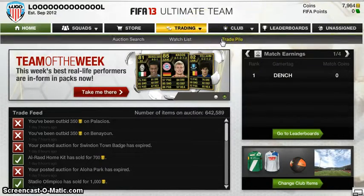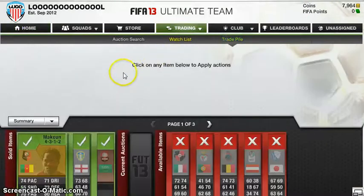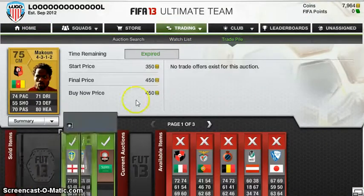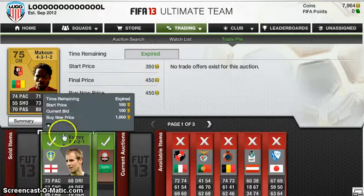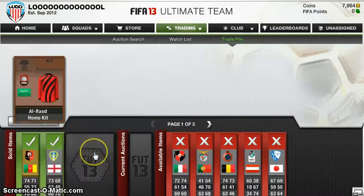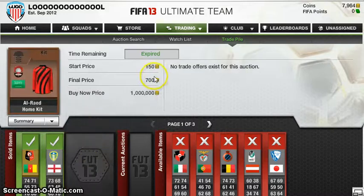I'm just going to take you through what I've got in my trade bar, and I may have a video out later on the team of the week. Maku sold for 450 coins, which I'm really pleased with. Leech United, Varnie, Level 69, Center Forward sold for 150 coins. And the Allureid kit sold for 700 coins, which I'm really pleased with, since I put a start price of 1,000 coins on it. It's actually a really nice kit.